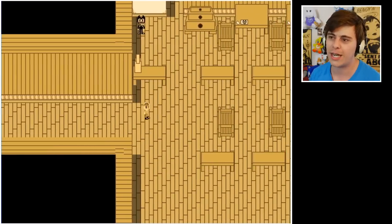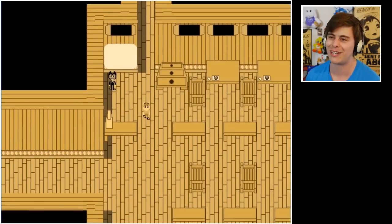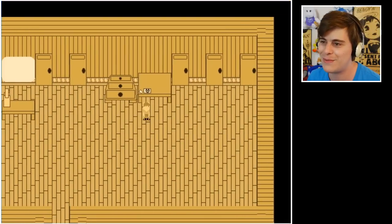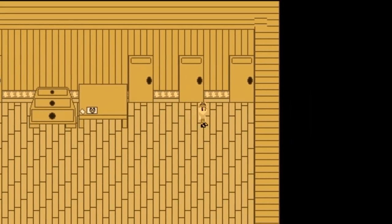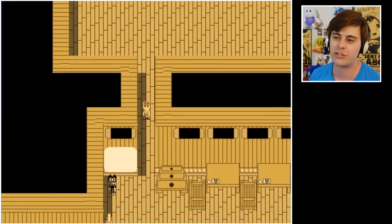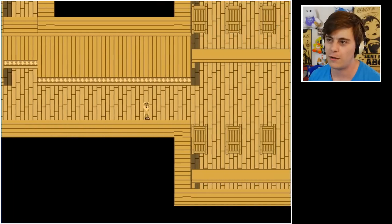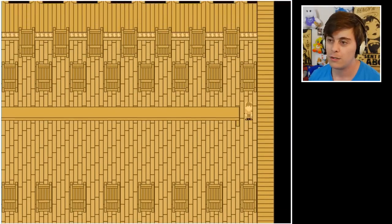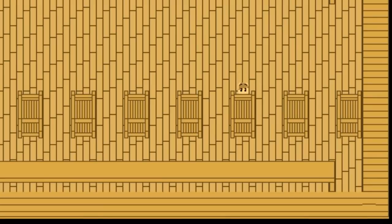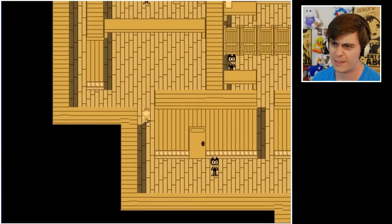I don't know, was it Sammy Lawrence? Will we see him here? I don't remember having a Bendy cutout here. We're gonna need to find a key to get through these doors. We can actually run, which I always forget in RPG Maker games — gotta remember that. We can't go up there, we need to find a key. I didn't check all the way to the left when we first started.